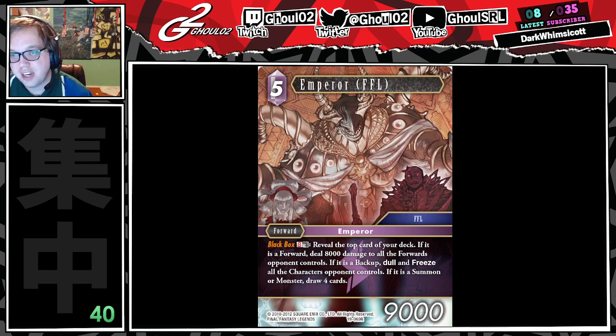Are there enough Emperor FFLs, and can you protect this guy long enough to get this effect off? There is exactly one other Emperor FFL, and it is an Ice Backup. I like that it's a backup — you could actually recur backups easier than you can a lot of other things in Earth Lightning. The other thing is that it is random, so you have to kind of stack your deck with summons and monsters for the draw 4.